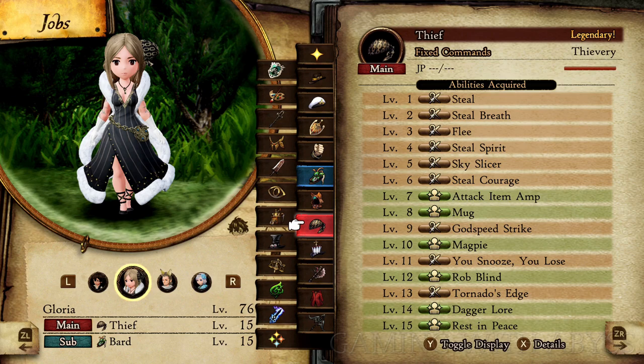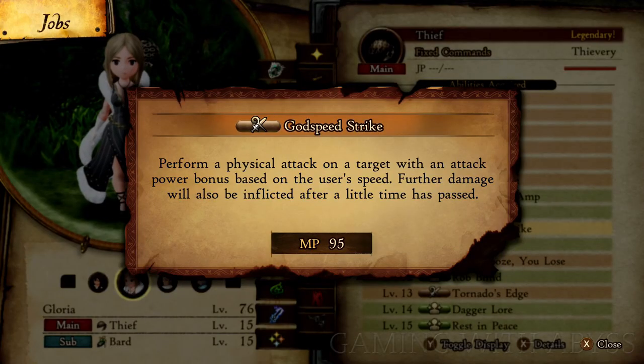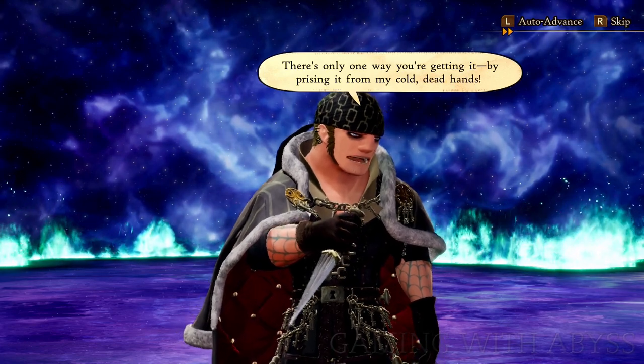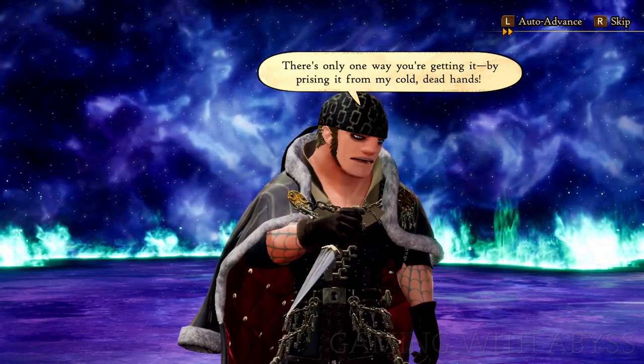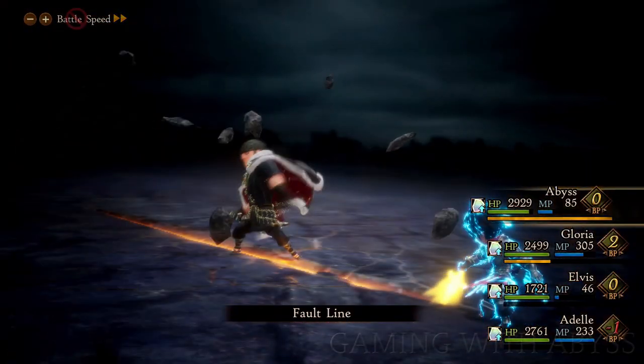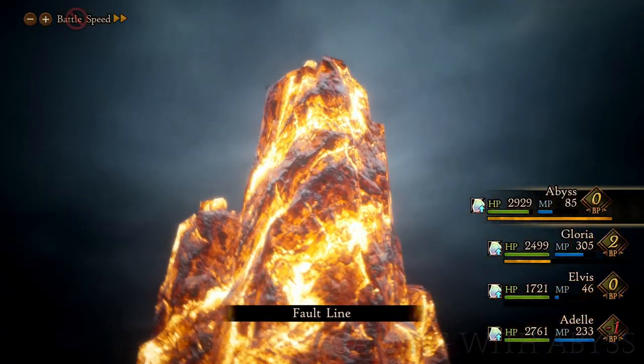Next is the Thief, and you will need to get it to level nine to unlock God Speed Strike. Slightly different from the others because it will require 95 NP. This is one of the hardest hitting abilities out of all of them — the damage you do on an enemy will apply again after some time has passed. I don't recommend using this against regular enemies; save this for boss fights, especially ones late in the game. The Thief is one job you should have all your characters fully leveled up with, mainly for the ability to steal rare items.